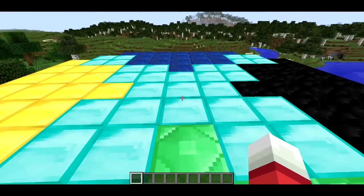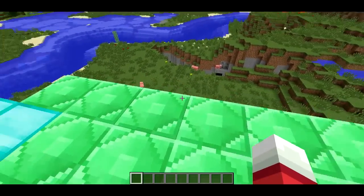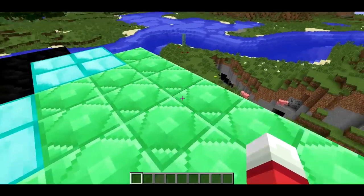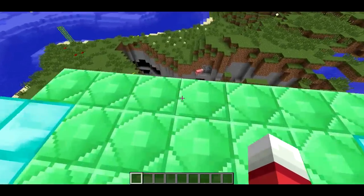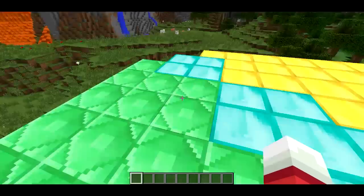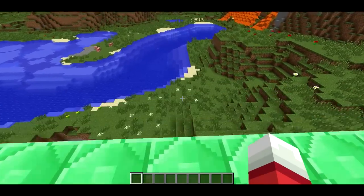There are about 300 command block minecarts, one for every block in the contraption, plus a few that create air blocks so this doesn't leave a big trail of blocks behind it. You can see it goes pretty fast. It's pretty neat.